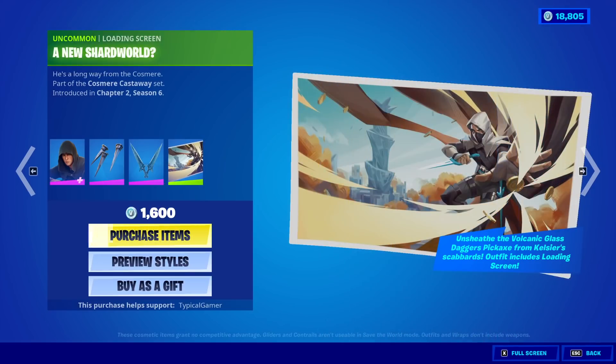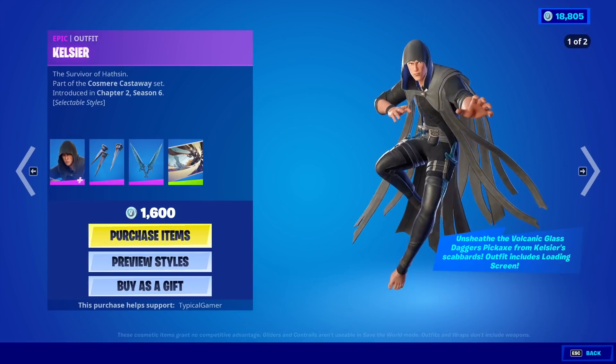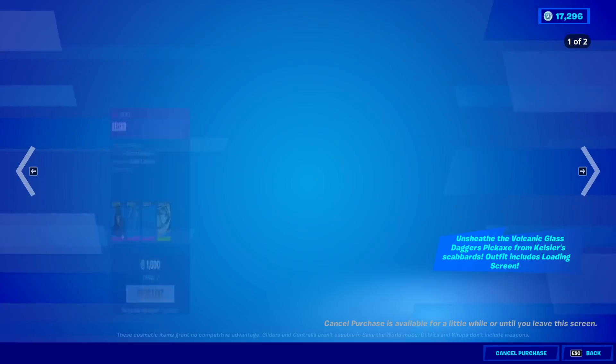And then we have a new Shard World loading screen. This is apparently from a book that Donald Mustard likes. Pretty interesting — it's really cool. He was encrypted, we had no idea. So you know we're buying it. We'll equip him so you guys can see what he looks like with the items in the item shop.